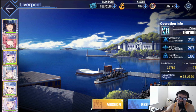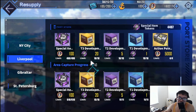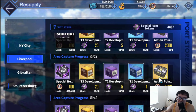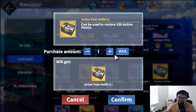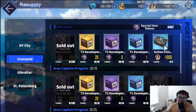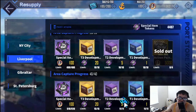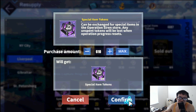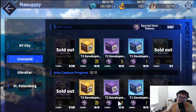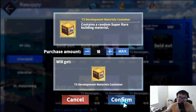Going to the second tab — Liverpool — if you guys are grinding a lot, definitely buy out the action points; it's very much worth it. After that, grab the purple tokens — there are a lot of them, so free tokens which will be helpful for buying stuff. Grab at least the tier threes; tier twos and ones you don't have to.